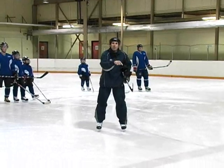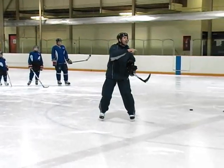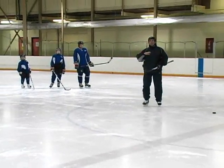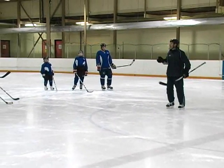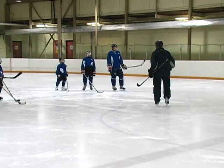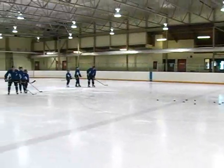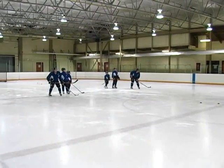Pair your players up with equal speed so that one player isn't always beating the other. After they shoot the puck they come back into the line and switch sides, just for the sake of switching sides. Do you guys understand how to do the drill? Everybody understand what to do?